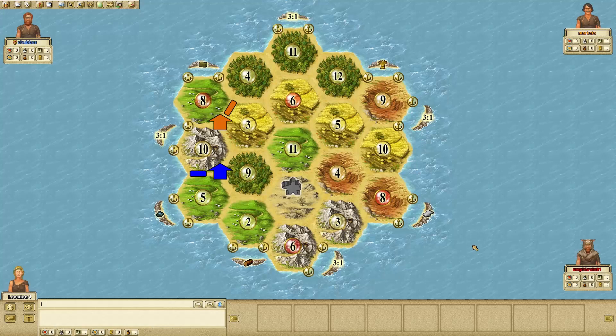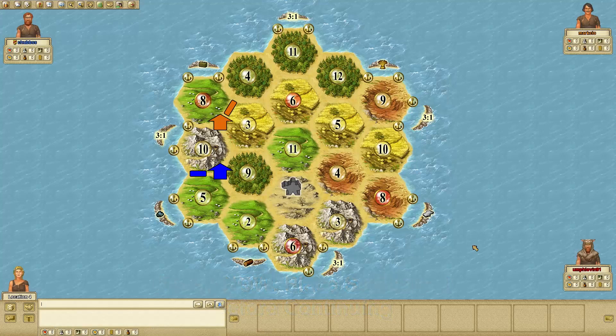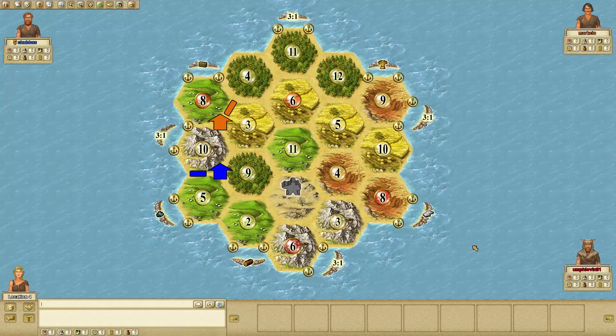The danger would be someone might take the 3, 4, 6 and race me to that 4, 8 port, but I think I'd have a decent shot at getting there. So I think that's a risk I'm willing to take. Now the third position in this board is really tricky, I think. There's a lot of different options for the third player — I'd like you to give it a shot and think about where you would place this settlement. The traditional advice for the third player is to look at the board, look at the rarest resources, and try to get next to those to give you the most options.